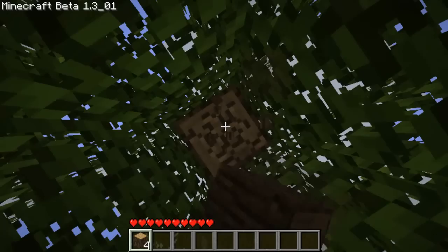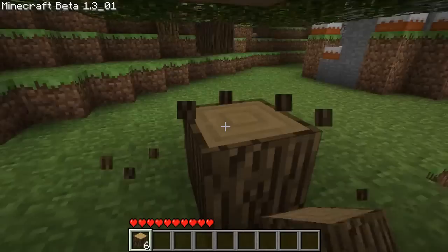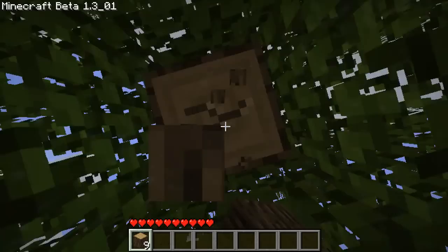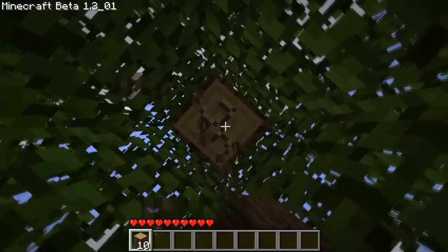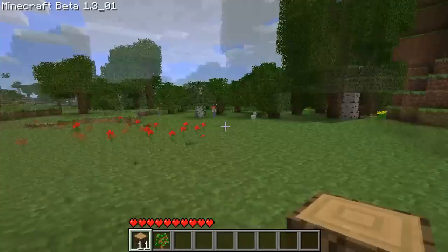I'm gonna make a wood pickaxe — oh I'm an idiot. I tried to make a bench and I just put a piece of wood on the ground. You should probably make a stone pick actually. You make the stone pick, and I'll make a stone hoe and start getting some seeds.